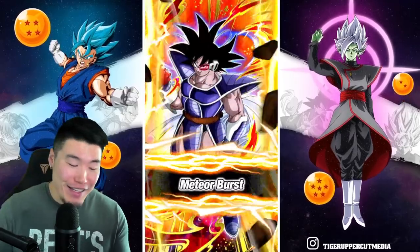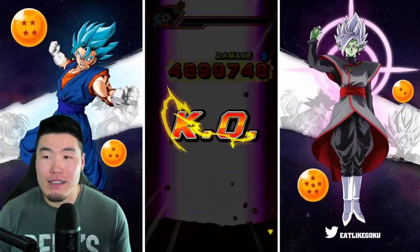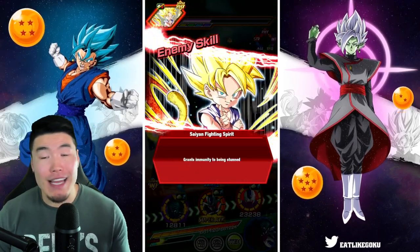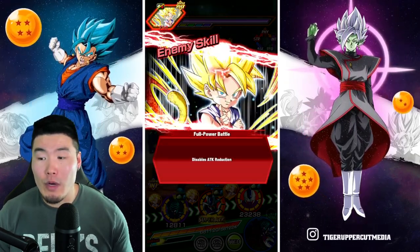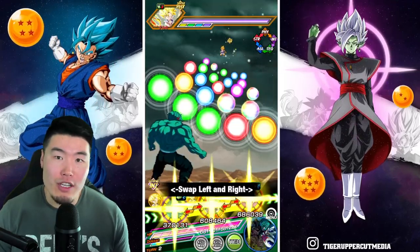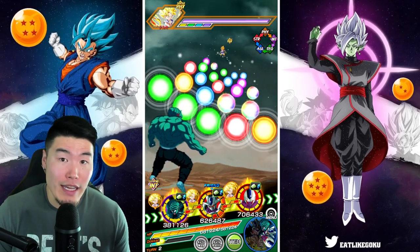Considering his attack-all, a 5.5 million attack stat is actually a very, very powerful super. In regular Super Battle Road, he should come close to one-shotting everyone, basically. And if he doesn't one-shot, then he's still going to leave them mostly dead, close to death. And in World Tournament, he should basically be one-shotting. If not, then he still has that additional super, which should clear out the entire team.